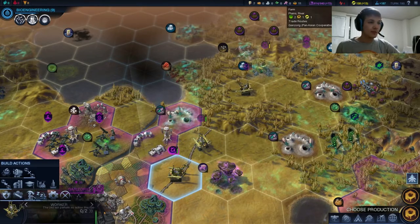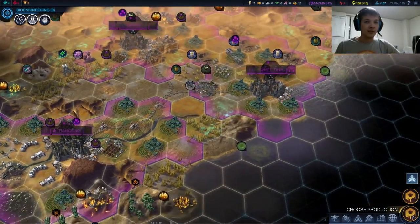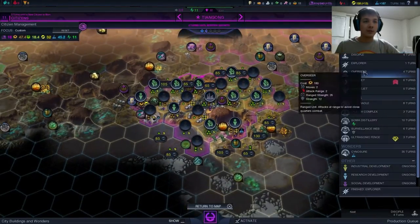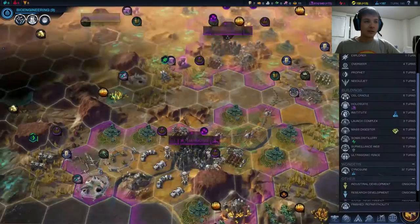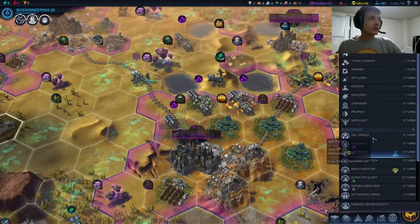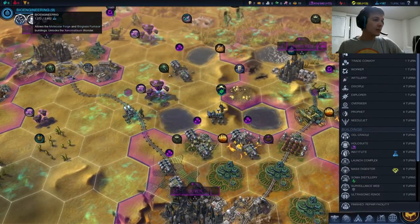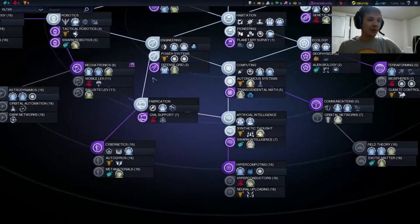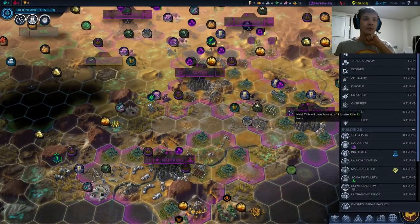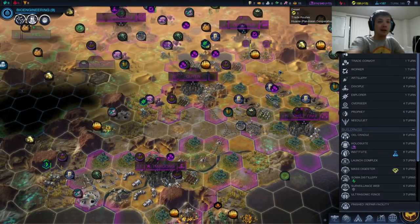We can get this explorer way up north so quickly — I love me some magrails. Let's begin building some disciples — I'm going to queue two of them up. I love disciples; they're the best. A horde of disciples can pretty much do whatever it wants. One of the other things we can do is pick up tactical robotics, which brings us to affinity level 9, and then we could build sabers — those things are scary. I'd love to get sabers at the optimal time for them. But that looks like that is the timer for this episode, guys. Thank you for watching and I'll see you next time — take care.